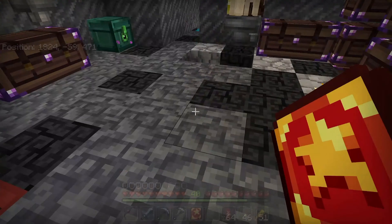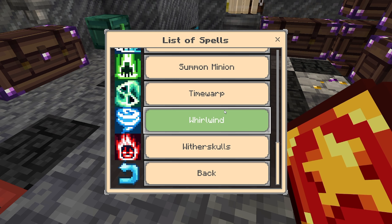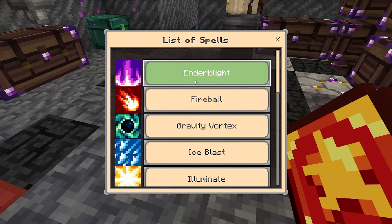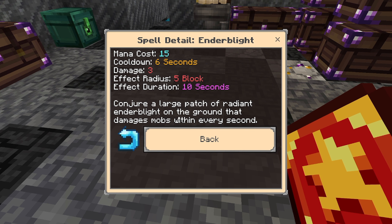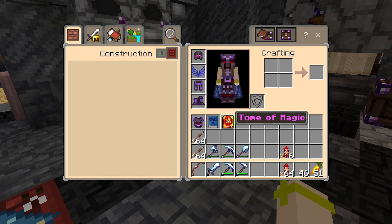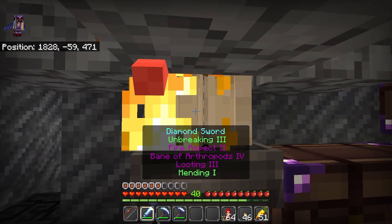There's a list of spells — there's a Crabton! These sound cool. Inder Blight — conjure a large patch of Radiant Inder Blight on the ground that damages mobs within it every second. I'm so excited to get started with this. And remember, you can get Mana Matotes from zombies and skeletons!